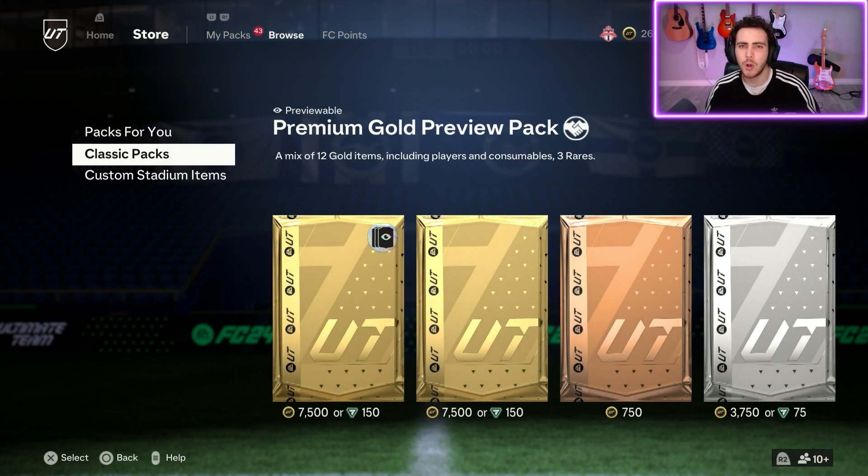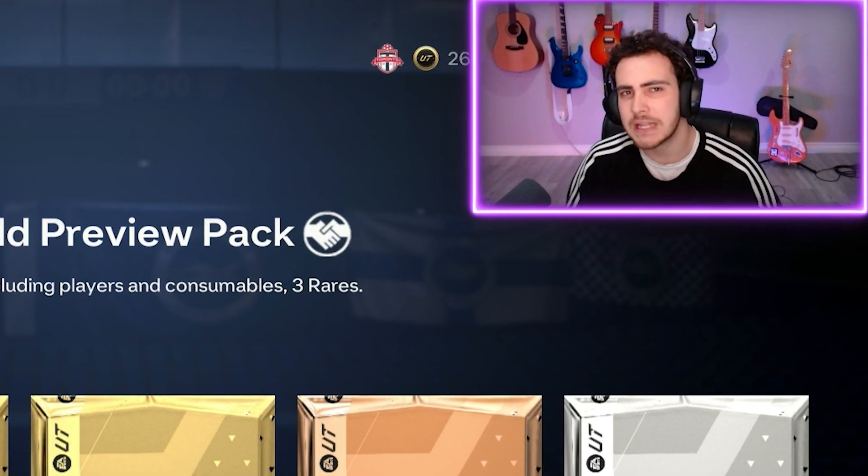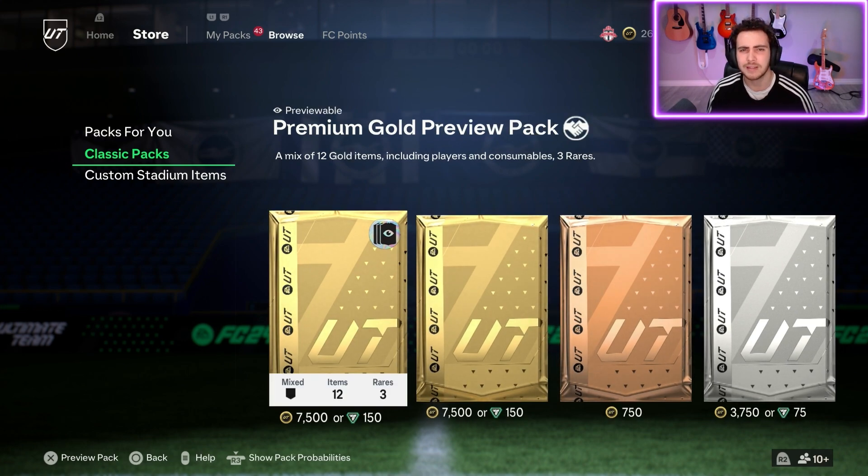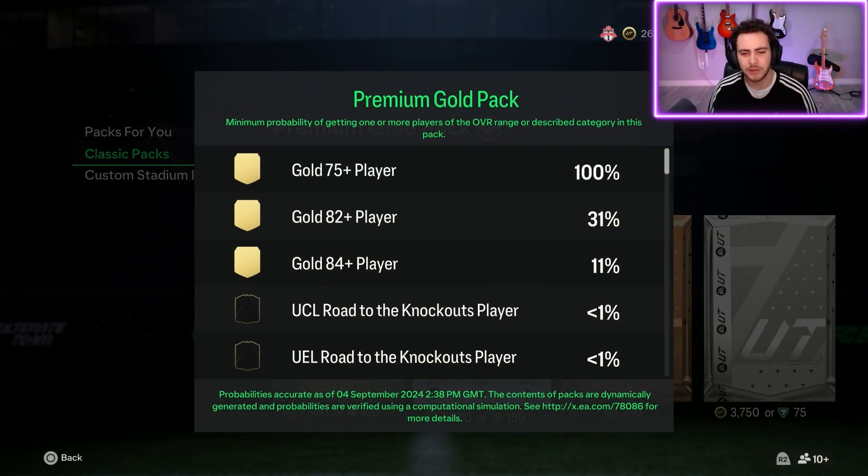This doesn't mean you should open store packs either. You're used to seeing 100,000-coin packs or 4,000–5,000 FIFA point packs, but that's not what the beginning of the game looks like. At launch it's 150 FIFA points per pack, and these packs are terrible. Looking at pack probabilities, there's only a 31% chance of an 82+ player, and just an 11% chance of an 84+ player — even with all special cards in packs. The odds of getting a very good player are extremely low.